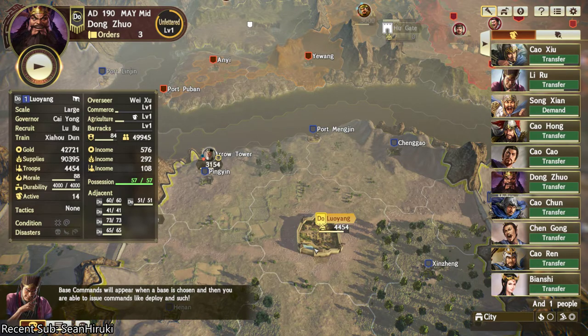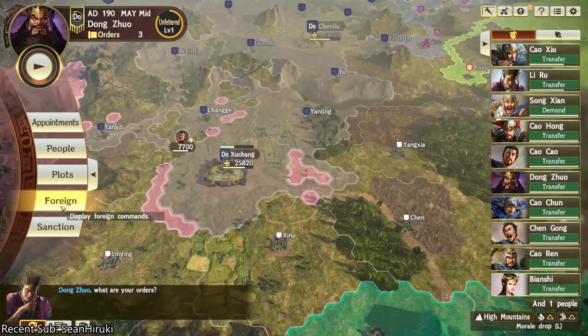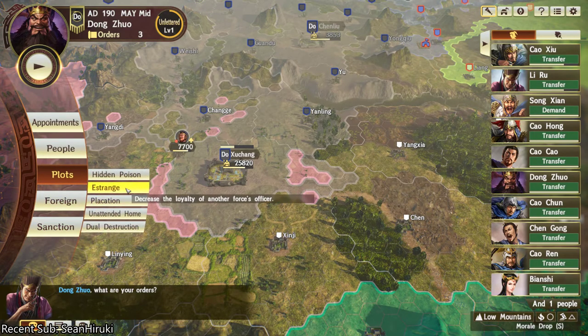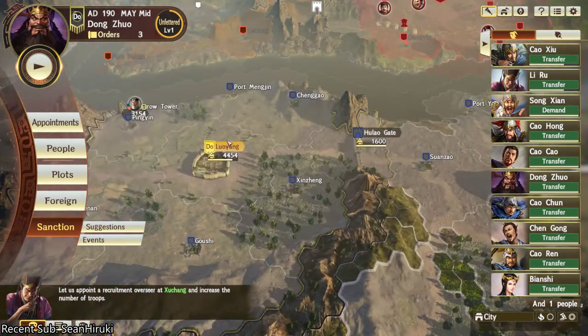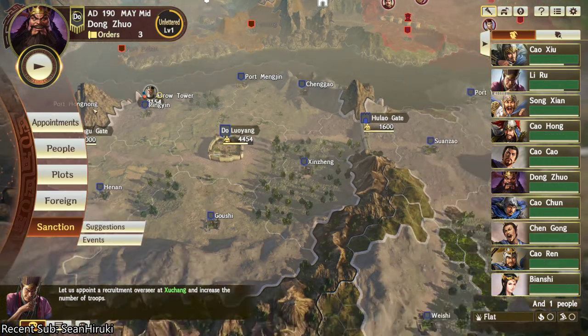To the left right there. In order for me to be able to actually spend my gold using these other menus — like placations, estranged, and sanctions, and all this stuff — I need to have Dong Zhuo in a place where the gold actually is.